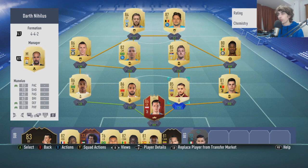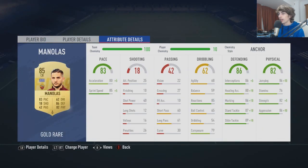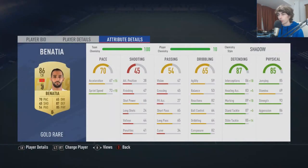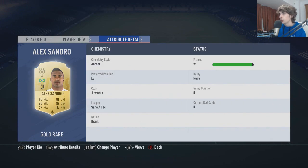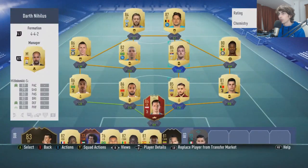Just a couple of key attributes you want in a team playing the 4-2-3-1. You want fast and strong defenders. Manolis is just absolutely ridiculous with an Anchor chem style — going up to basically 90 sprint speed and strength up to 87. Benasher has 93 strength already, sprint speed goes to 83 with a Shadow chem style. And then Alexandro gets 91 sprint speed, half-decent strength, good aggression, good jumping. Cancelo gets basically 99 sprint speed, 99 acceleration — just all that pace.